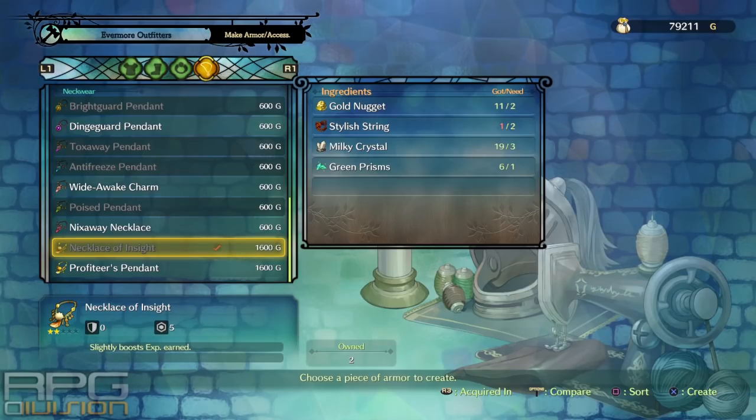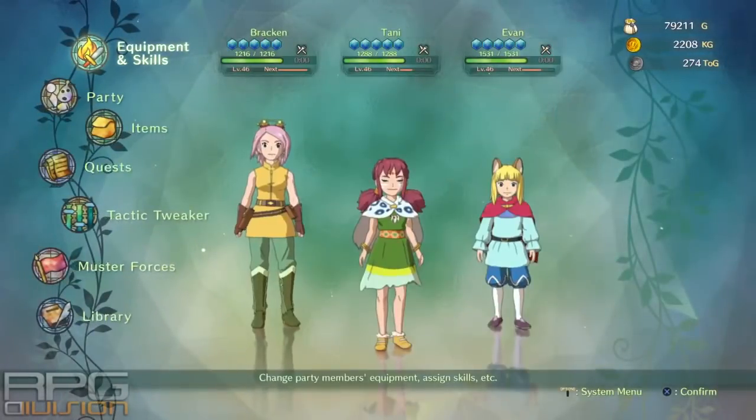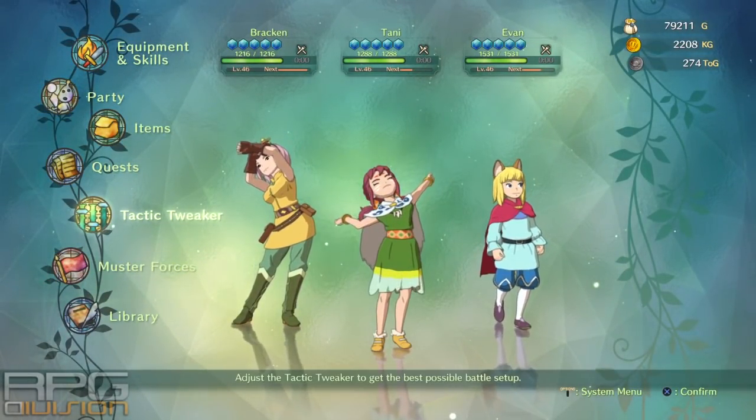For example, Stylish String cannot be obtained in the normal bazaar that you build when your kingdom is at level 1, but it can be obtained in the Thriving Bazaar that can be built when your kingdom is level 2.